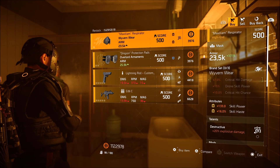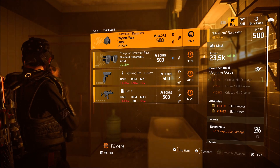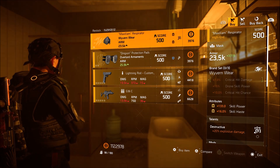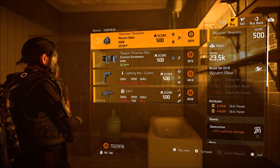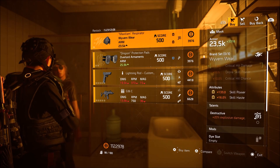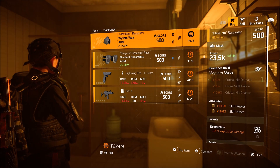No exotics again. I've given up on the hope that she's going to sell us exotics. We have a Wyvern wear mask with 133 skill power, 16% skill haste along with Destructive. Not too bad of a mask actually — you could keep or roll Destructive if you wanted to, if you're going for a skill build.